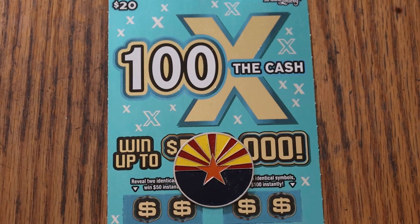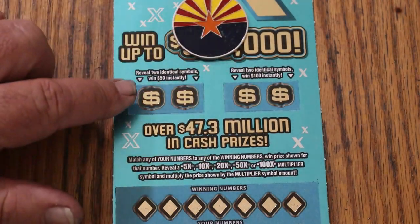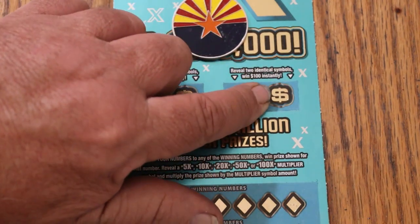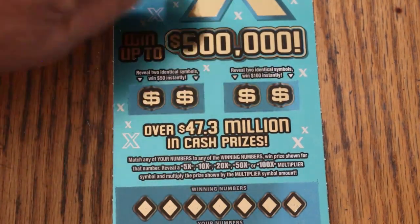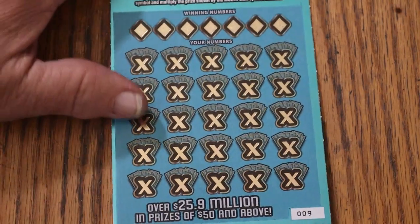Match your number to the winning number, find the multipliers of 5, 10, 20, 50, or 100, win accordingly. Bonuses: two identical symbols get you $50, and two identical here get you $100. That's pretty much it. Let's get going.